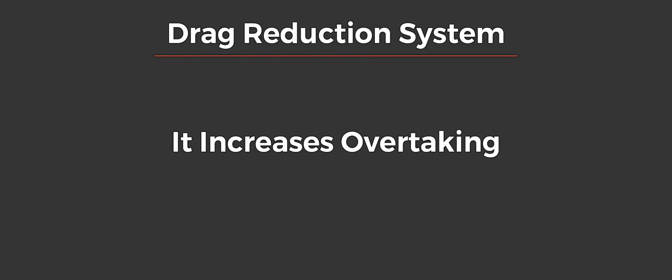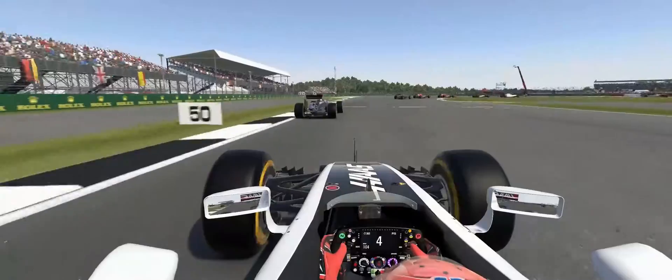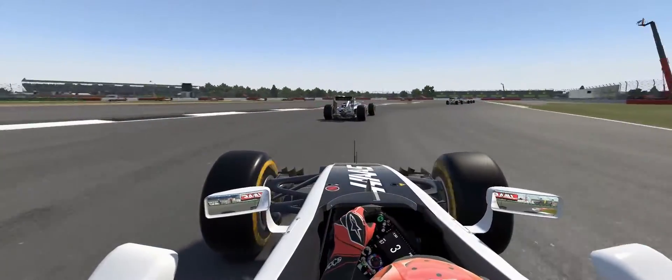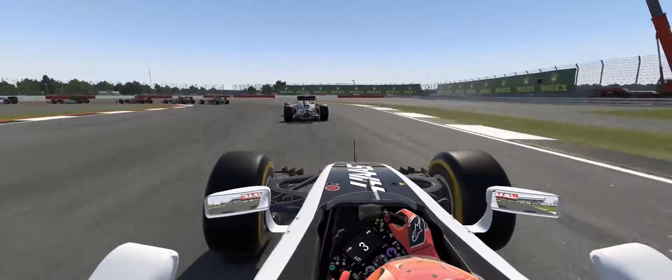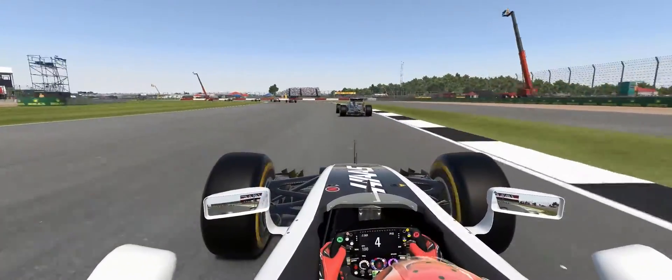This is referred to as activating DRS, or opening the rear wing. So why is this a thing? It was added to the cars to help overtaking. Passing in Formula 1 cars is really hard because the high downforce levels wash away the front-end grip of the cars behind. Essentially, because these kinds of cars use the air so much, if two cars are chasing each other, the trailing car is doing so in disturbed air, so the aerodynamics on the second car are not working anywhere near as well. Simulators simulate this really well with Formula cars.